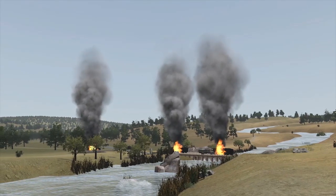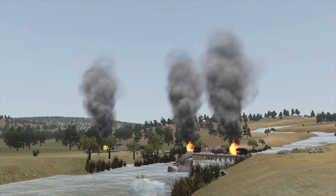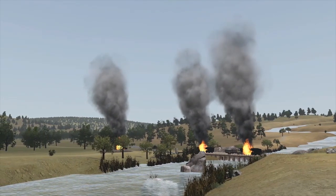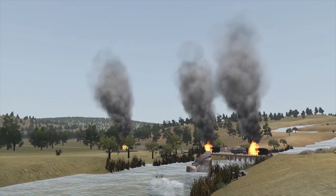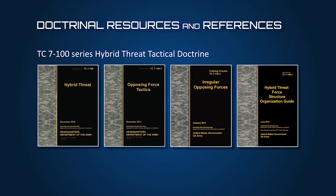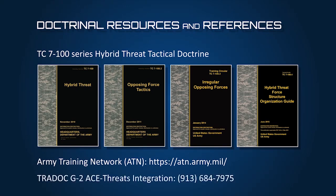This concludes the Disrupt Visualization module. You are now familiar with the subtask execution for the OPFOR task Execute Disrupt. The subtask actions apply to both the regular and irregular elements of the hybrid threat. The OPFOR task outline and TC 7-100 series references are available on the Army Training Network web portal. Questions may be directed to the TRADOC G2 ACE Threats Integration Directorate at Fort Leavenworth, Kansas — the Army's responsible official for hybrid threat tactical doctrine. Good luck in your training. Be aggressive and adapt quickly.